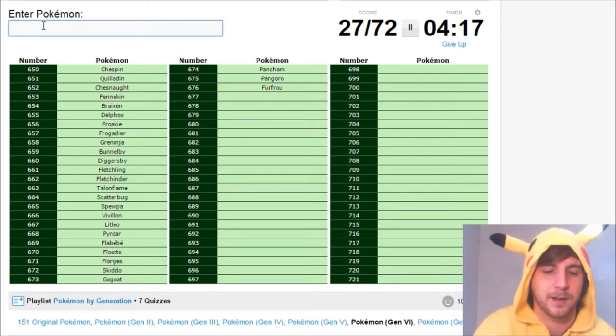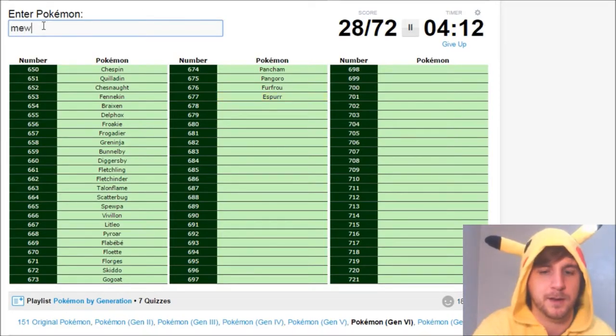Furfrou, I remember. Then I think it's Espurr and Meowstic. Trying to not go too slow here, but I'm trying to remember pretty hard. It's the Honedge trio, right? Honedge, Doublade, and Aegislash. Spritzee, who doesn't look bad, but is ruined by an abhorrent Aromatisse evolution. Then Swirlix and Slurpuff also both look really, really crappy.